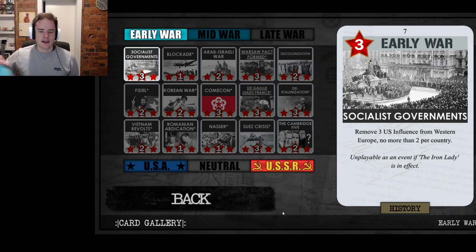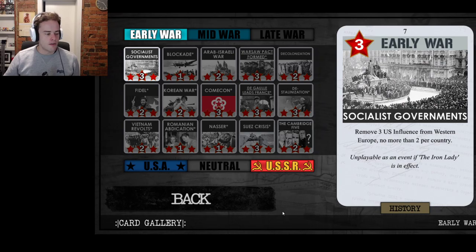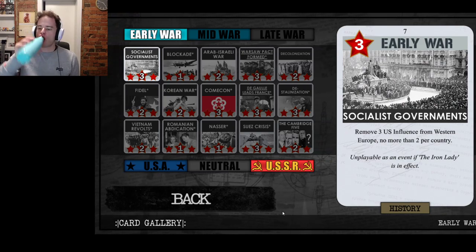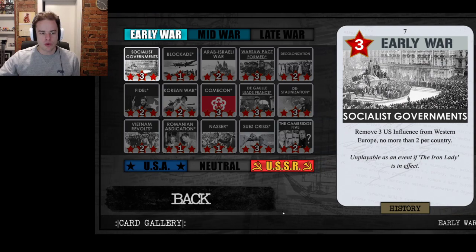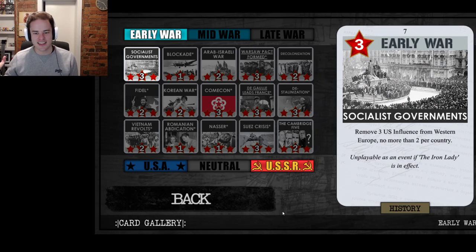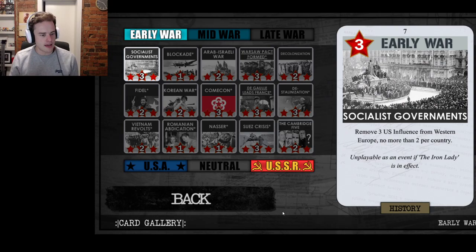Now we come to the USSR cards, which — as I've foreshadowed — are more powerful than the US cards in the early war and certainly have a lot more impact. As the US player, it's really important to be aware of them, because so many can lead to significant swings on the board — either shifts in tempo or, in the case of cards like Blockade, complete blowouts. Once you know about them, you can play around and mitigate them.